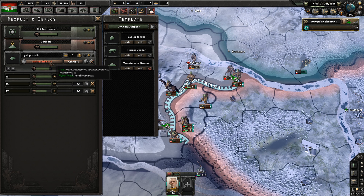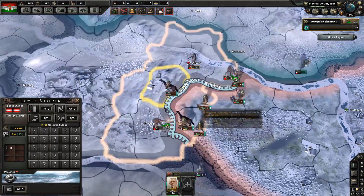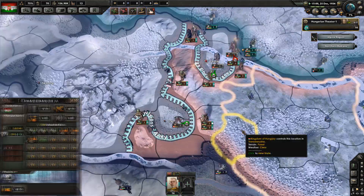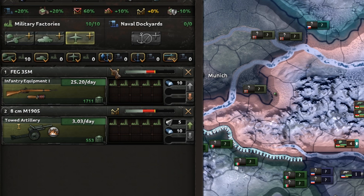At this point you want to start training divisions — I recommend you train three at a time. Austria should be defeated relatively easily; the only thing you need to do is take the capital Vienna. After the war is done, pick the next focus: Restoration of Austria-Hungary. Upon completing this, our nation will actually become Austria-Hungary. With the annexation of Austria we gain extra military factories, so now I have five into infantry equipment and five into artillery.